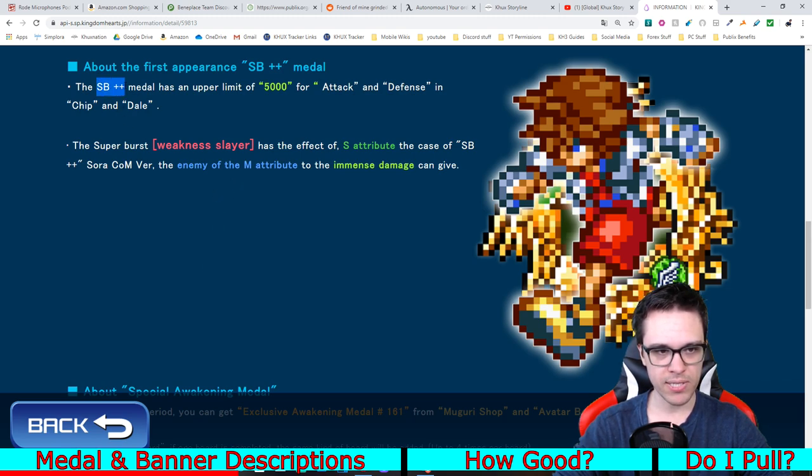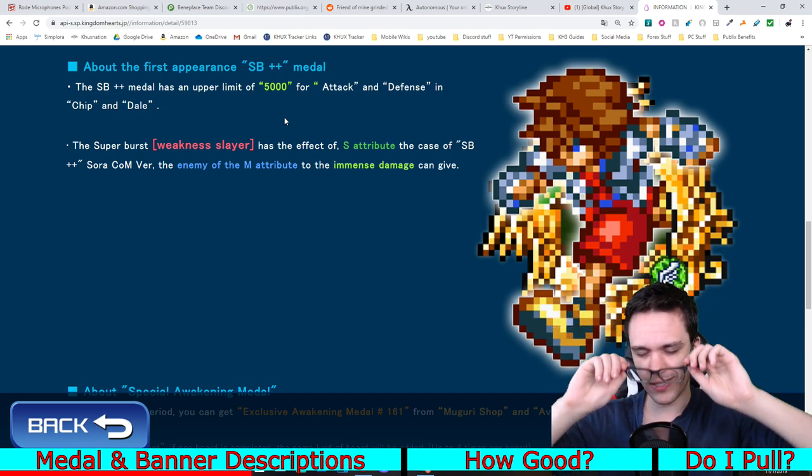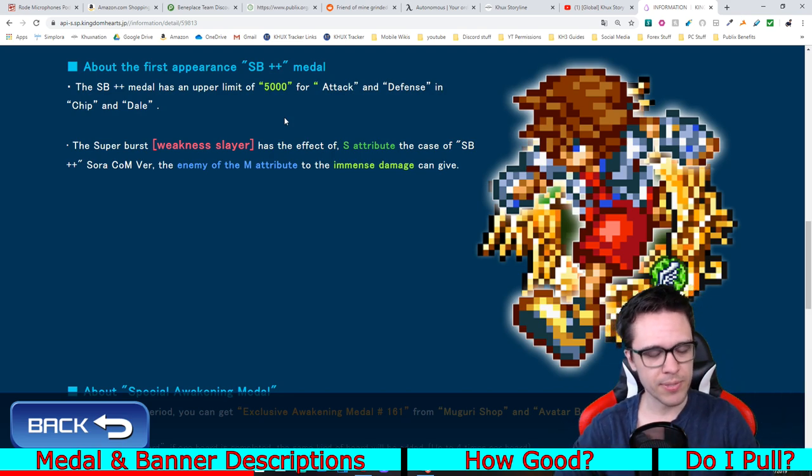Now regarding the 'plus plus' aspect versus a regular supernova plus medal: it's not that big of a deal. It means supernova plus plus medals have an upper limit of plus 5,000 chips and dales, whereas a normal supernova plus medal has a limit of 3,000 attack and defense from chips and dales. So it's only an extra 2,000 — not a huge difference. I'm confused why they'd go through the hassle of increasing that limit without making it more substantial. 2,000 extra strength isn't enough to make me feel like I really need this medal.